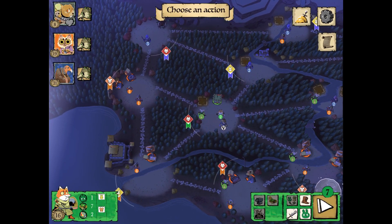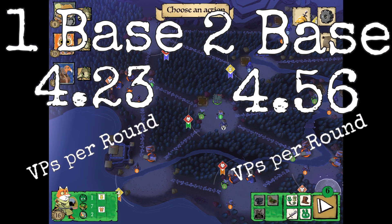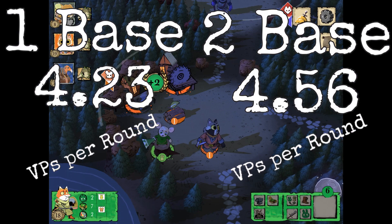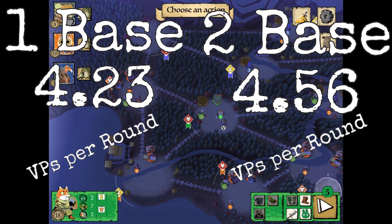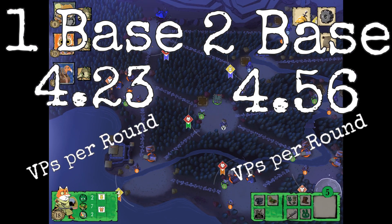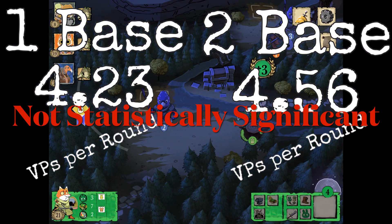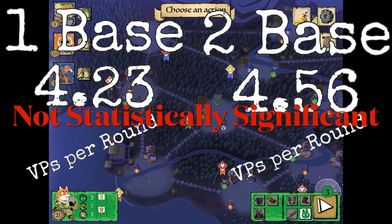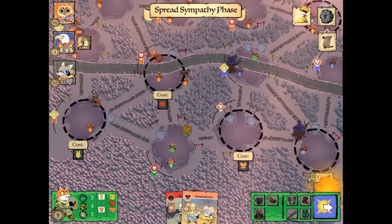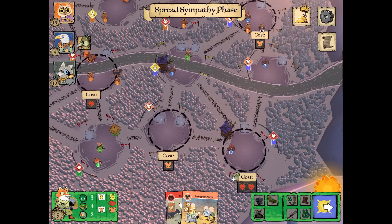So what does the nerdy math say? We played about two dozen games and collected data. At one base, you average 4.23 VPs per round. At two base, you average 4.56 VPs per round. Statistically speaking, these are not significant — the variation is due to randomness and you have to treat them as being equal. No points for either side on that one, even though it kind of looks like two. It's not, statistically.